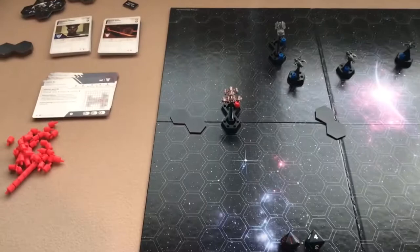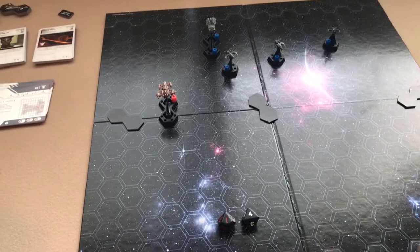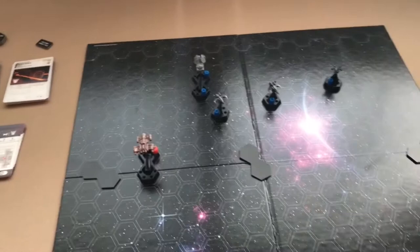So that's pretty much how you play a turn: you have your energy phase where you gain energy and draw a tactics card, your deploy phase where you can deploy ships paying the energy cost, and then you activate each of your ships or squadrons paying their energy cost to move and attack with them.